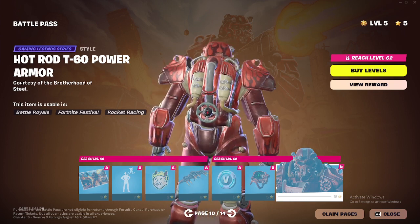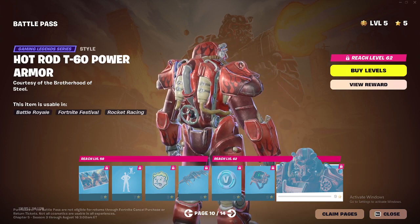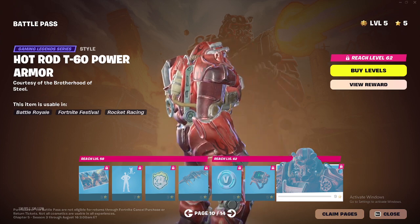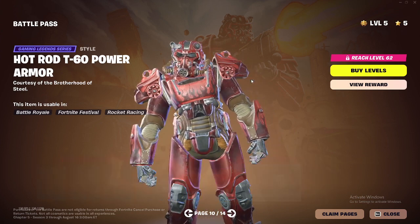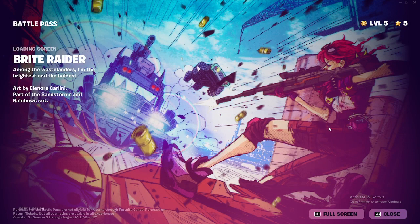Then this style for the T-60 — the Hot Rod style. This is called Hot Rod T-60 Power Armor — pretty sick. T-60 Power Armor. Now we got this Bright Raider — this is sick.